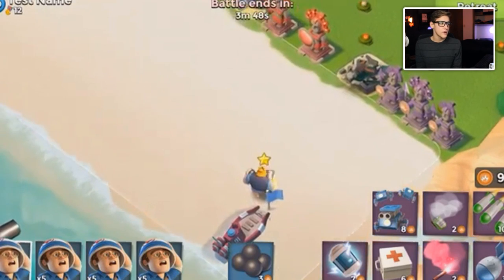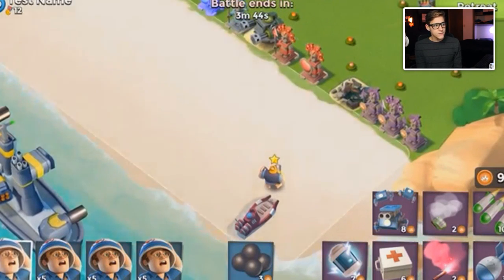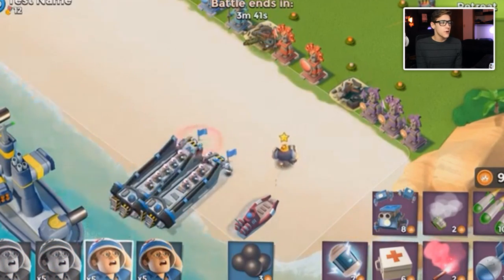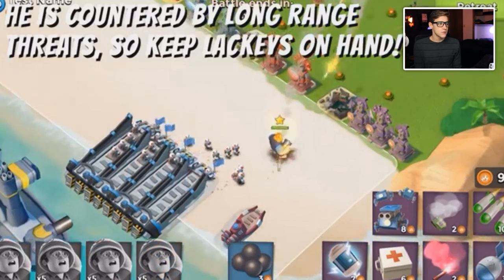They have words basically explaining what he does, and you can see that he shoots cannonballs at defensive towers. He walks fairly slow, but I'd say still pretty fast. He has a little star above his head because he's a new Boom Beach hero.